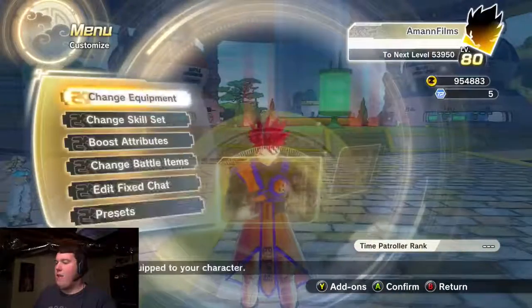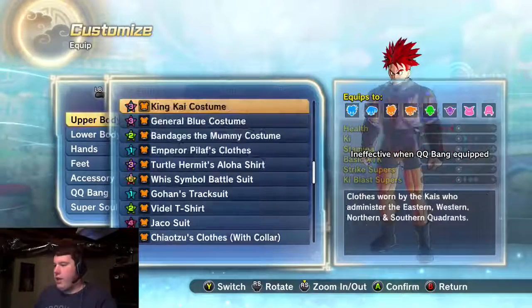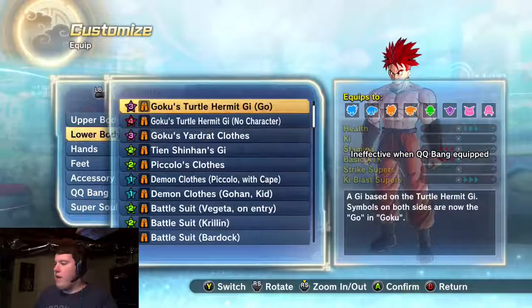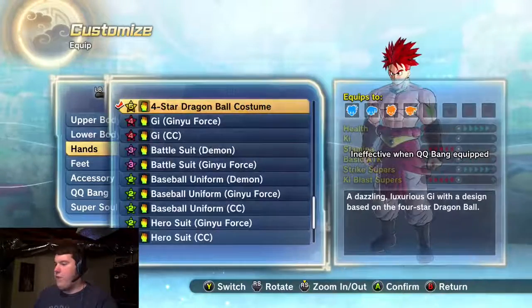I'm not going to be wearing this outfit anymore because I'm done with the storyline. I'm going to be wearing something different. I unlocked the full set of Broly's outfit, so I really want to look cool. I'm gonna wear his outfit for this video today.